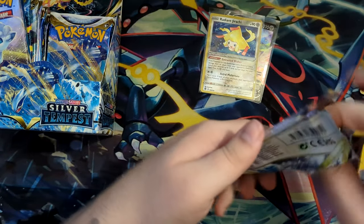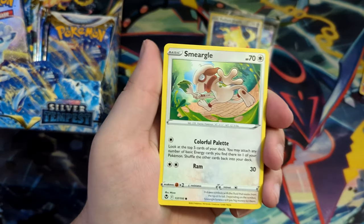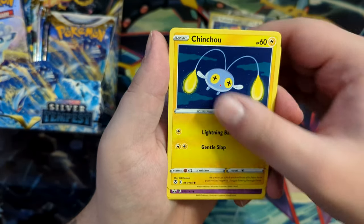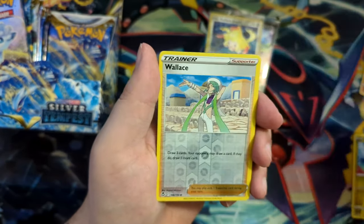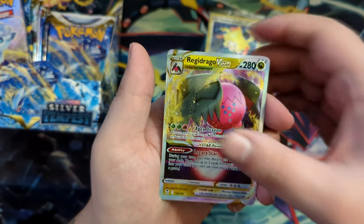I still haven't sent away my cards for grading — ever since the Incandescent Arcana, where we pulled the Furisode Girl, which is actually available in Silver Tempest. So maybe we can pull that one. The card I do want to pull is of course Friends in Gala or Serena. Serena would be really cool. Oh, nice — our first V-Star: Regidraco V-Star!